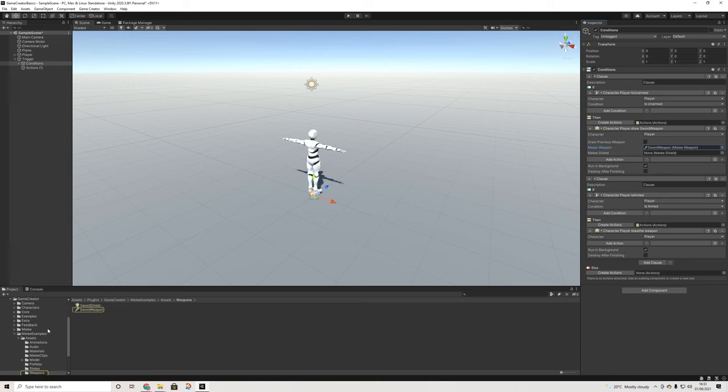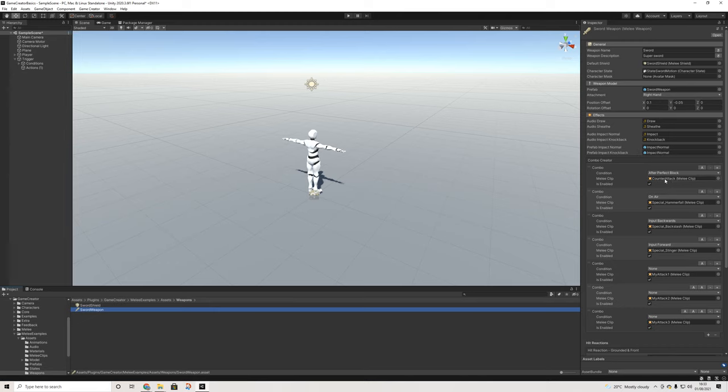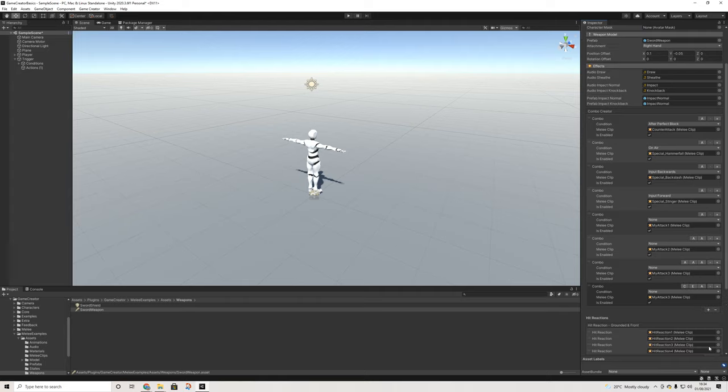Let's head over to the sword weapon. This is the sword weapon component and as you can see there's tons of stuff here — all of these are just clips basically. Each clip contains an animation but it does more than just add an animation. As you can see here we have the combo creator. The reason pressing A a couple of times — A, AA, AAA — triggers something different is because we have multiple attacks set up. You can create tons more, essentially creating a true fighter.